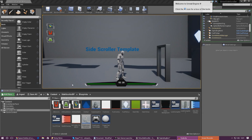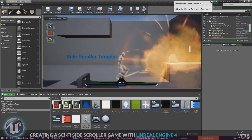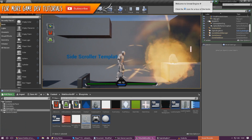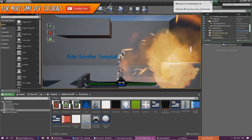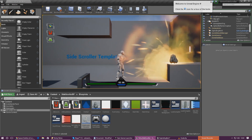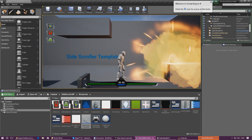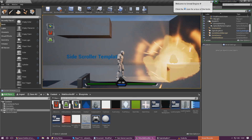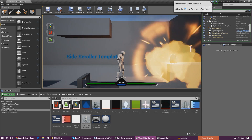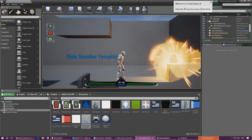Good afternoon ladies and gentlemen, your boy Vertis here and welcome back to another Unreal Engine 4 side-scroller video. In today's video we are going to be creating this really cool exploding item that's going to take away some of the player's health, and if the player runs out of health it's going to kill them — they're going to drop down to the ground.